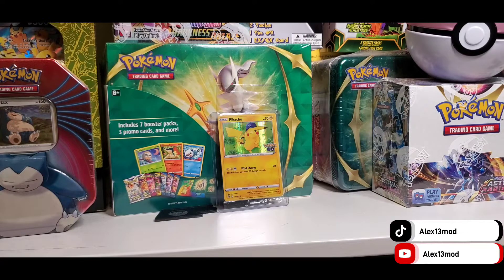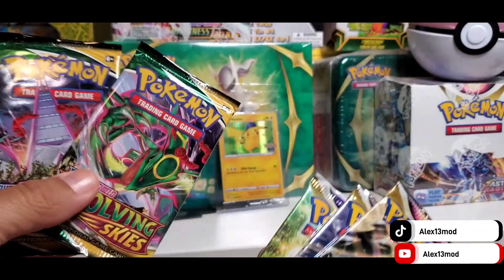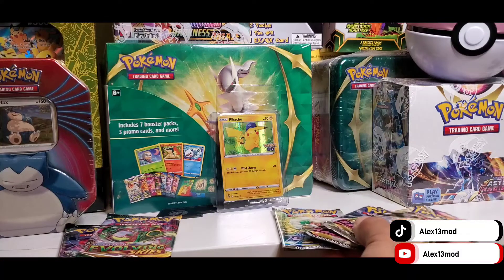Booster packs — let's see what we got. Some Astral Radiance, Astral Radiance, Radiant Stars, another Goblin Cry. Two Goblin Crys. Astral Radiance. We'll do the Goblin Crys last.